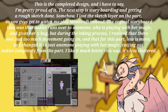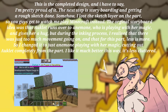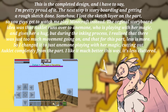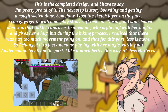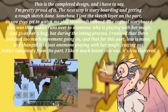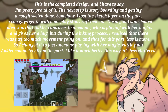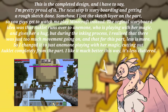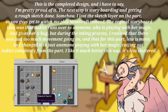The next step is storyboarding and getting a rough sketch done. Somehow I lost the sketch layer on the part, so you guys get to watch me play Minecraft instead. The original storyboard idea was that Auclid runs over to an emony who is playing with her magic and gives her a hug. But during the inking process, I realized that there was just too much movement going on, and that for this part, less is more. So I changed it to just an emony playing with her magic, cutting out Auclid completely from the part. I like it much better this way — it's less cluttered.